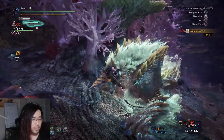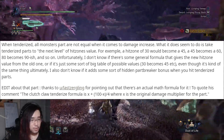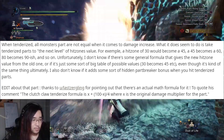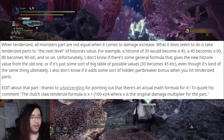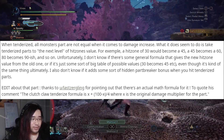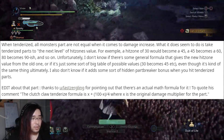The more interesting part: when tenderized, monster parts are not equal when it comes to damage increase, which lines up with my testing from the beta. The most important part is the edit at the end - Reddit user lastzergling points out there is an actual math formula for it. To quote his comment: the clutch claw tenderize formula is X plus (100 minus X) divided by 4, where X is the original hitzone value. This is very interesting and lines up with what little testing I have done, however I need to do quite a bit more testing to confirm the formula is accurate.